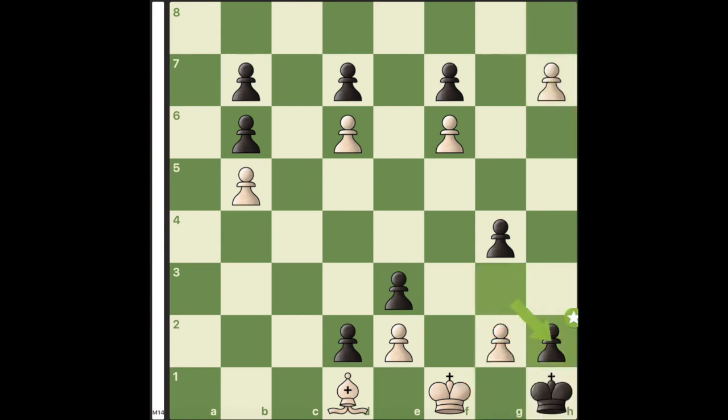White plays the surprising move by underpromoting to a knight. The point of this underpromotion is to make sure that black doesn't get stalemated.